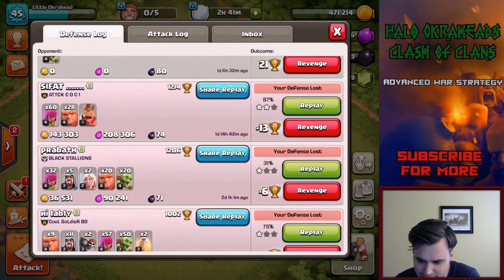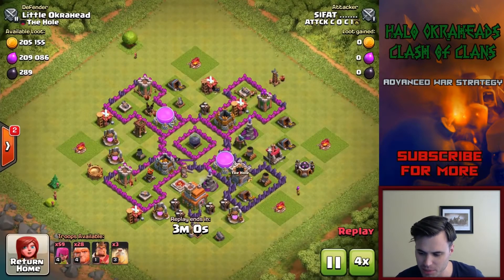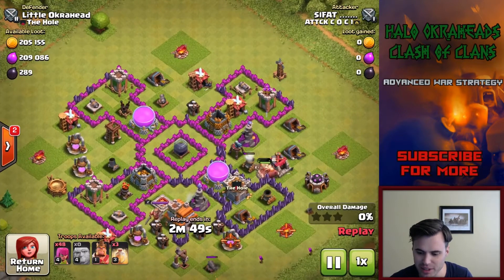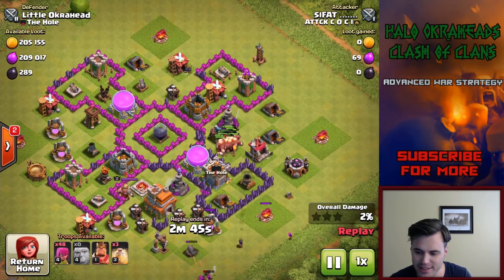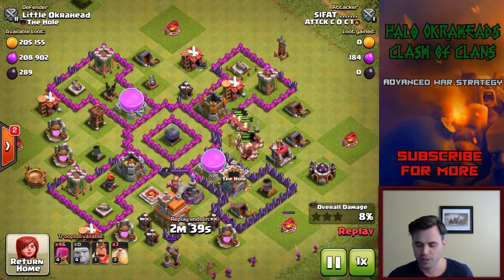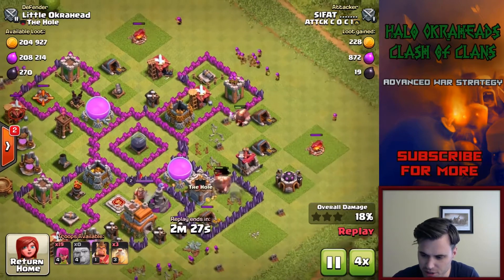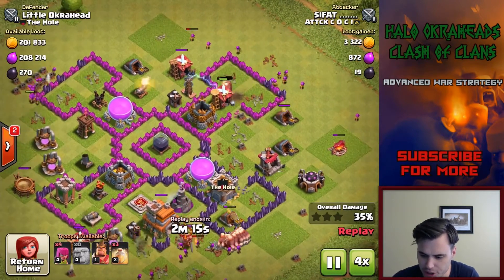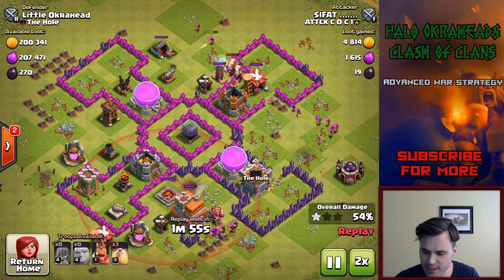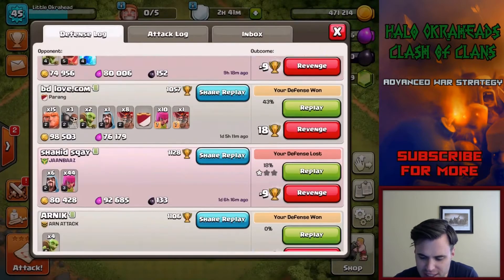Now some of these attacks I did. This was 28 giants — look at this, 28 giants and still not able to get it done. I don't even understand this strategy; if he had some healers behind it, maybe an HGHB, that would be a decent attack. He does have his heal spells but uses them kind of late on the archer towers. He didn't use any of the heals on the giants — if he had done so he probably would have gotten more.